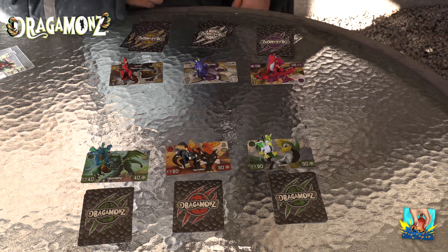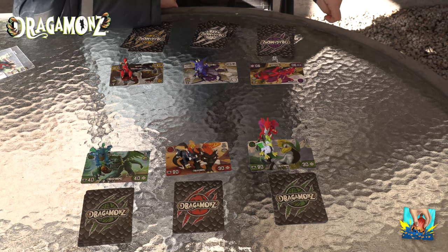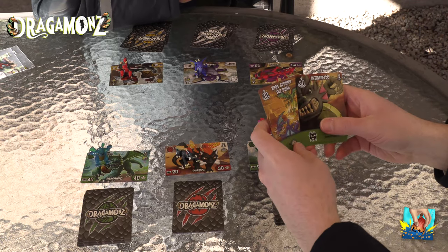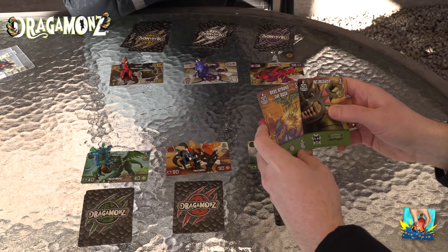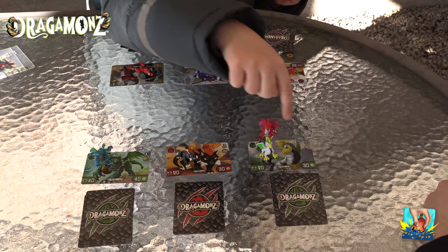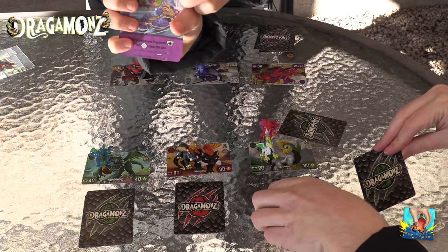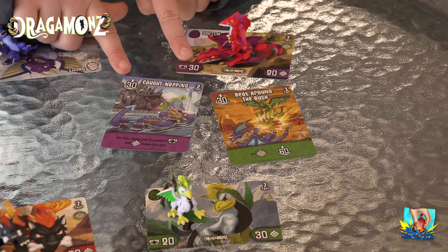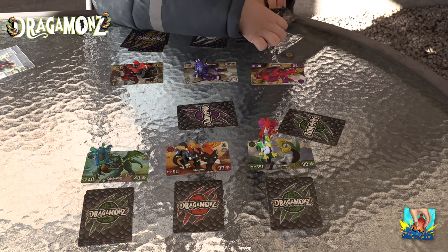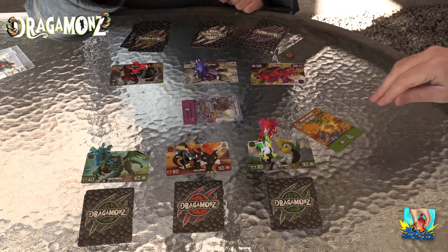Jeg begynner, og da går han bort til Tearo. Begge to trekker to kort og velger ett. Og så må du lese hva det står, og se på skjoldet sitt. Dette tegnet her betyr hvor mange skader pluss den det blir. Når du tog den ned, tar du kortet der og legger det under bunka. Og så teller vi til tre og snur kortet.